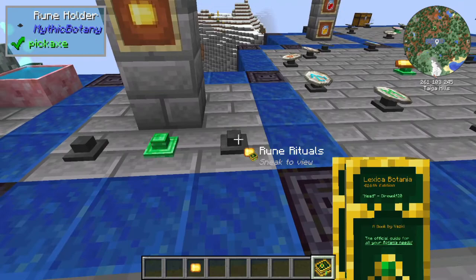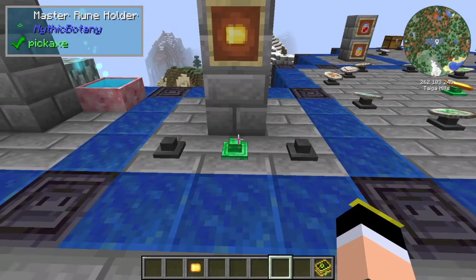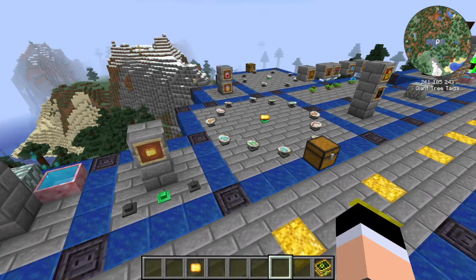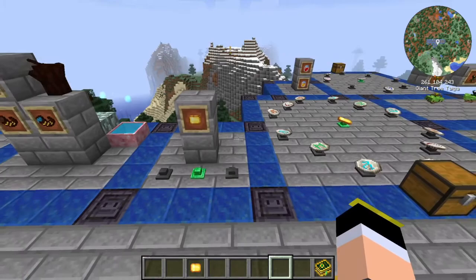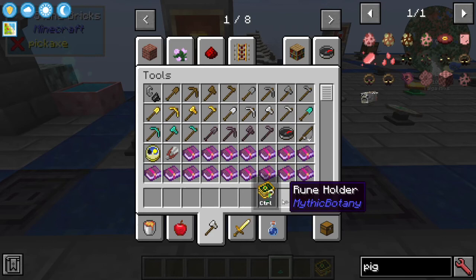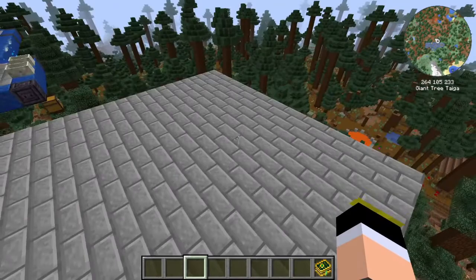You will also need two more items: the Rune Holder and the Master Rune Holder. The Master Rune Holder always goes in the center, and the Rune Holders go around it in a specific pattern. The Master Rune Holder is crafted with mana powder and emeralds, and the normal Rune Holder uses iron ingots and mana powder.